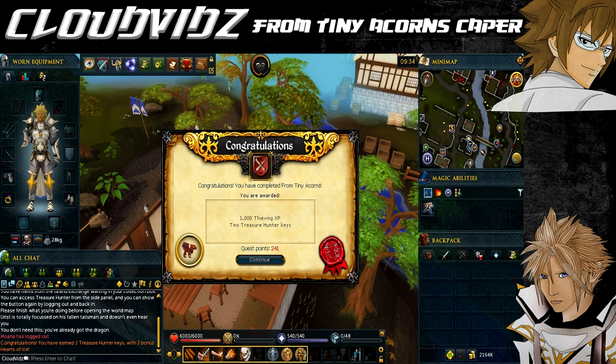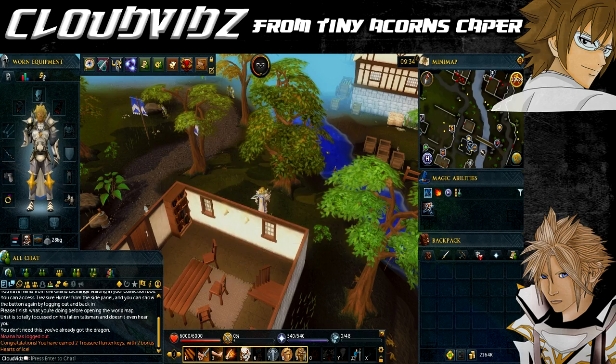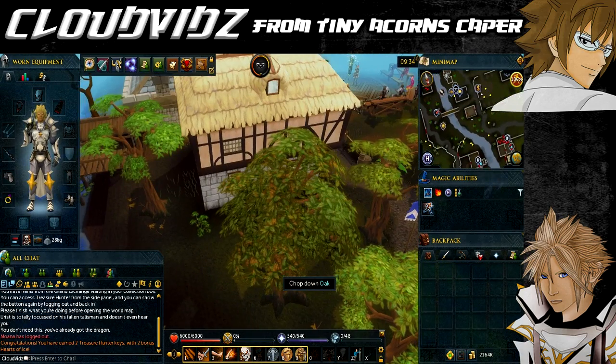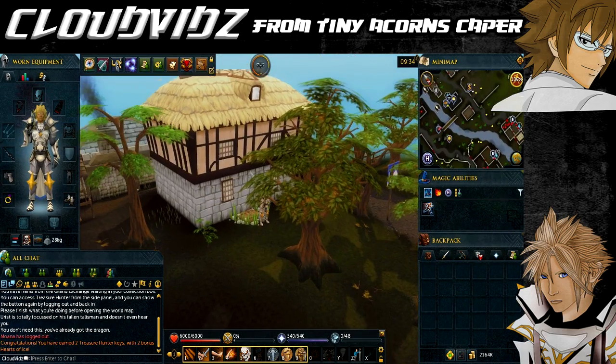You're awarded 1,000 Thieving experience, the ability to steal a craftsman's monocle, the ability to purchase crafts and equipment from the dwarf, access to advanced pickpocketing trainers and coshing volunteers in the Thieves Guild, two Treasure Nickies, and two Hearts of Ice. Overall a very easy mini quest, and the rewards are okay considering how easy it is. The Thieving experience will bump you up a few levels if you are a low level.